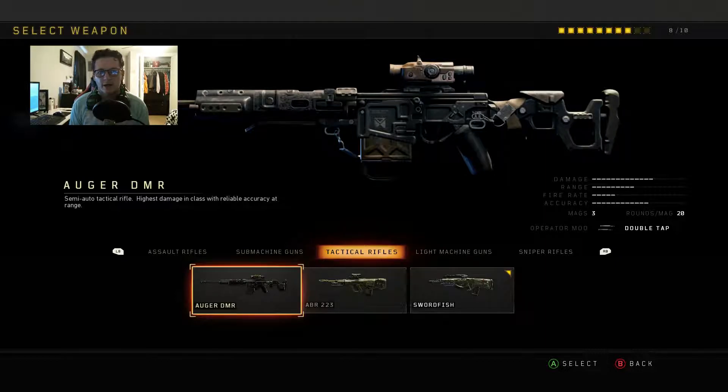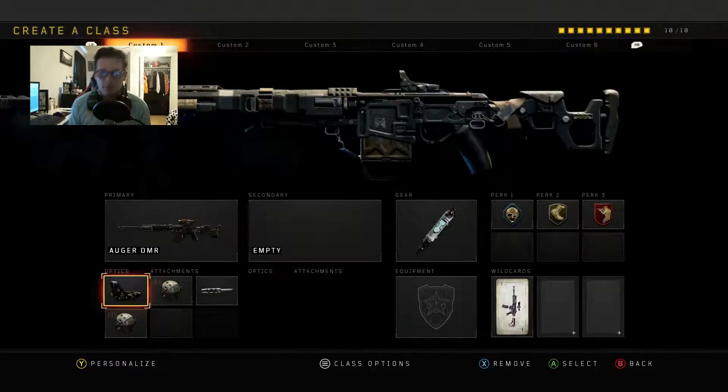They're all pretty self-explanatory. The only thing you would probably need help with is getting long shots with the DMR. Since it is a single-shot gun, you will want to go into hardcore in order to get those long shots because it is a lot easier. Let's go ahead and jump into the attachments to use for each gun and how to optimize your class to get your headshots and ultimately your camos.